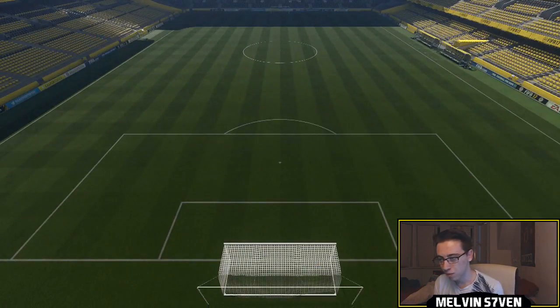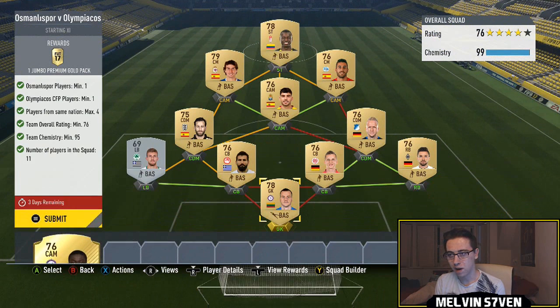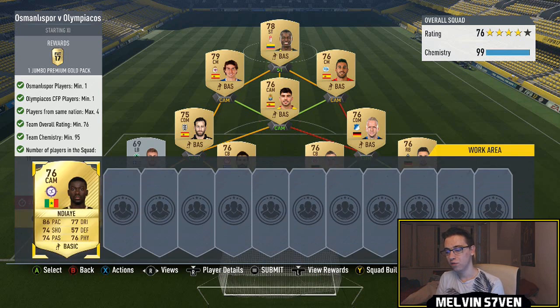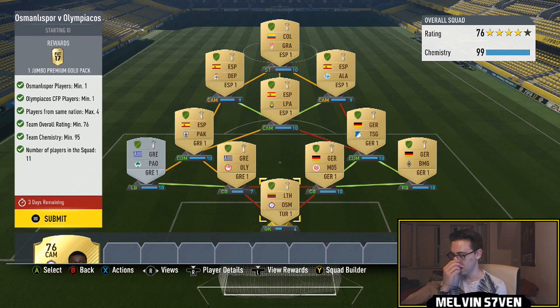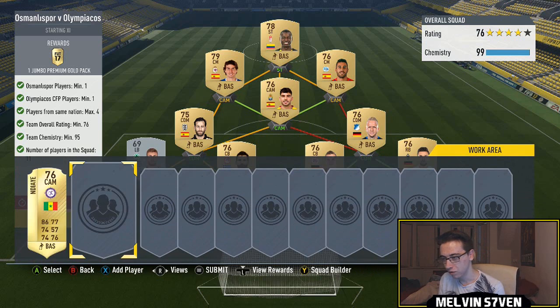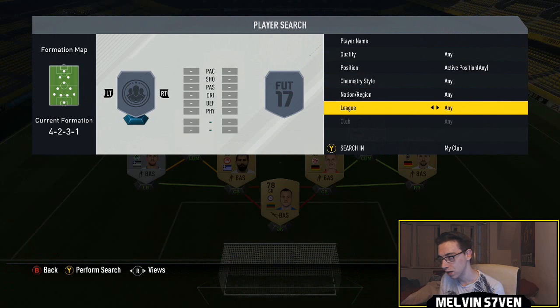The next one is Osман Espor versus Olympiakos. Again you need one player from each of those clubs, maximum four players from the same nation, team overall rating of 76, and team chemistry of 95. The way I've done it — you probably wouldn't get full chem because I'm using players in my club who have loyalty. I just used this goalkeeper, and for the Olympiakos player I used this Greek defender.